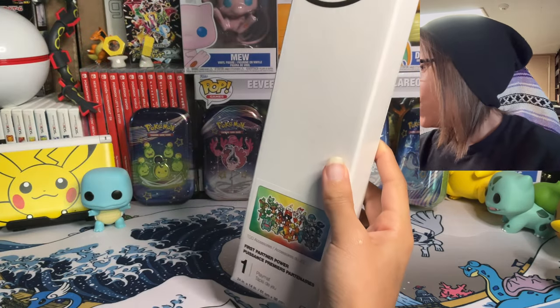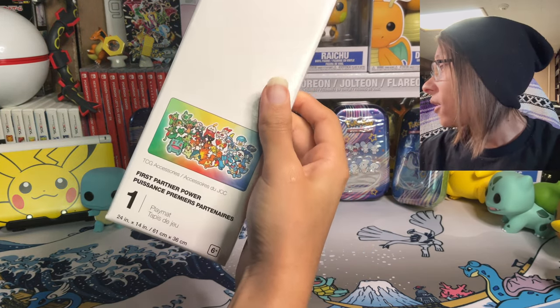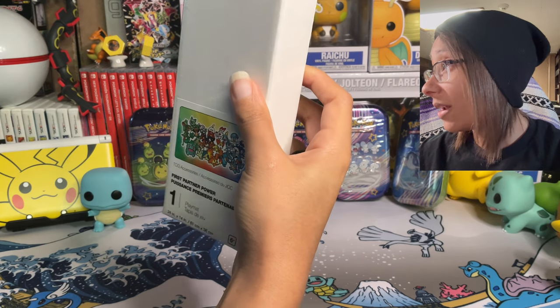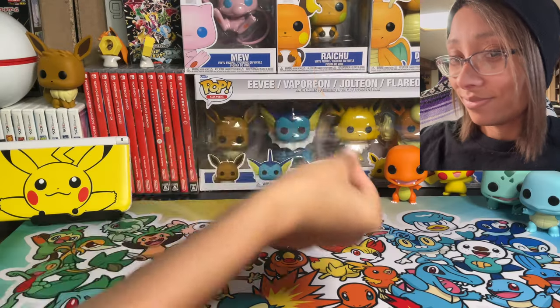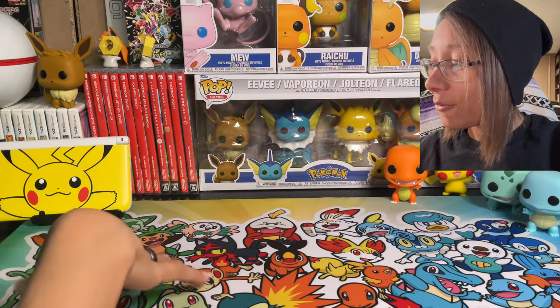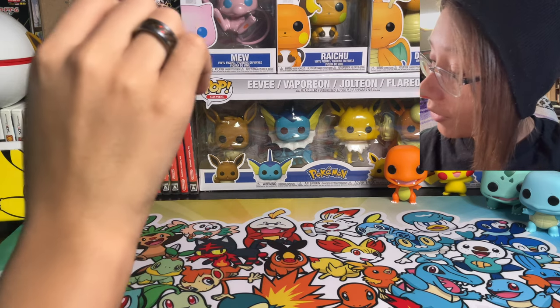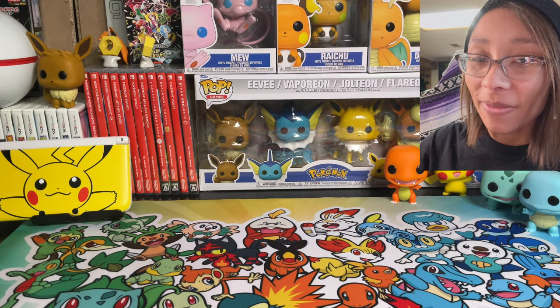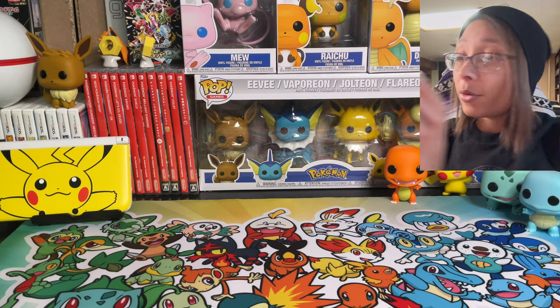We have a new mat! I like to switch out mats every once in a while, and I saw this one because it had every starter on it. Here it is — it's got the grass starters on one side, the fire starters in the middle, and the water starters on the end. I really love this mat. We're going to be rocking it for a while. Let's go ahead and start off with our first tin.